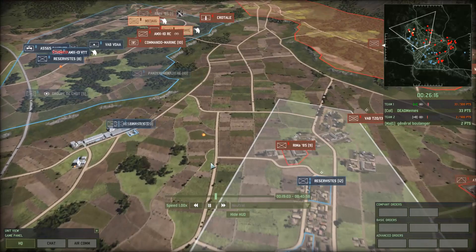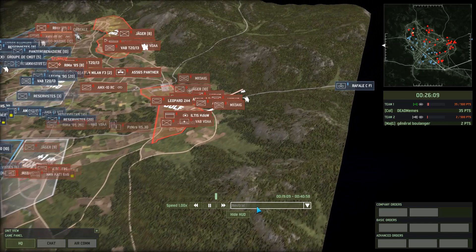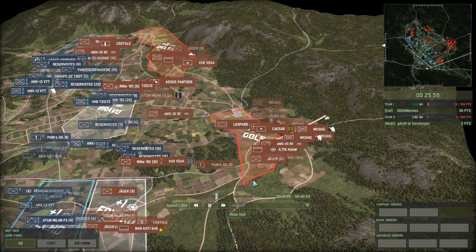Did it donk its shots again or did it actually get something? That's a 10RC — judging from where it is, it was one of Boulanger's. Does he see the Raphael? No he does not. He gets the occasional glimpse of it, so if he's paying attention he's going to see that on his minimap. The Reserve East are pushing up. Smalls is trying to take advantage of the forest here to get into these trees and intercept General's reinforcements heading into Foxtrot.